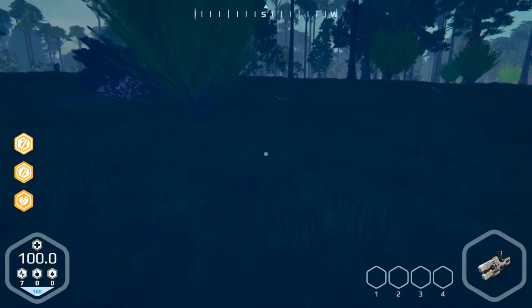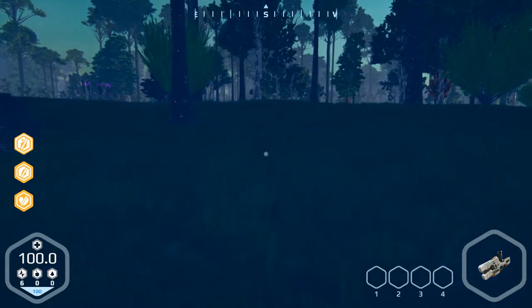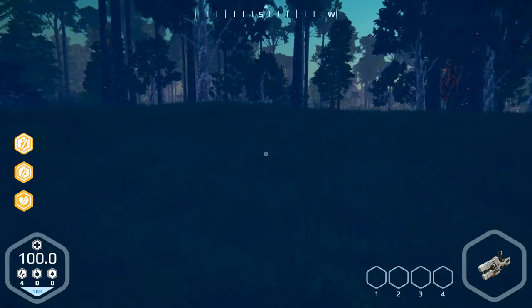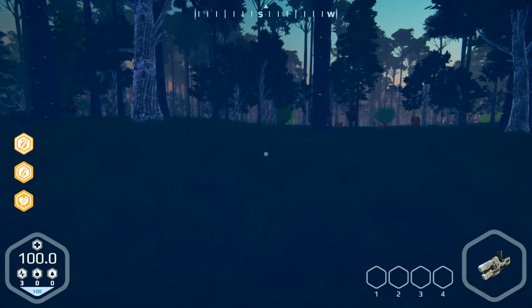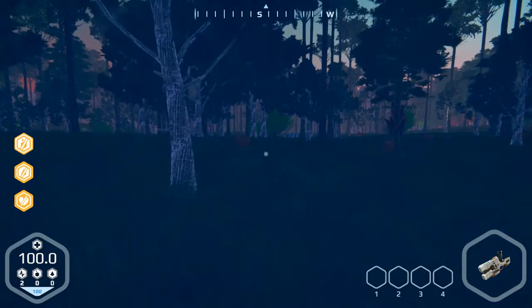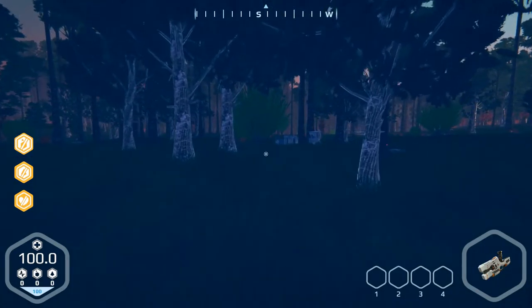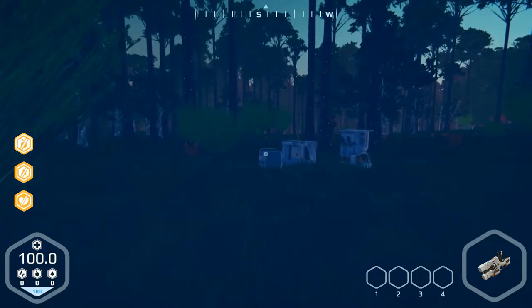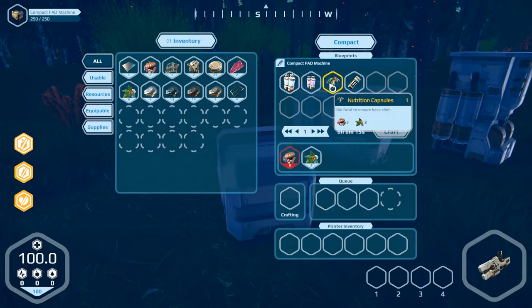Come on, quickly. Where is our biogenerator? Let's go over there. Stamina is gone. The compact fat machine — open. We can make three of them. We need purified water.